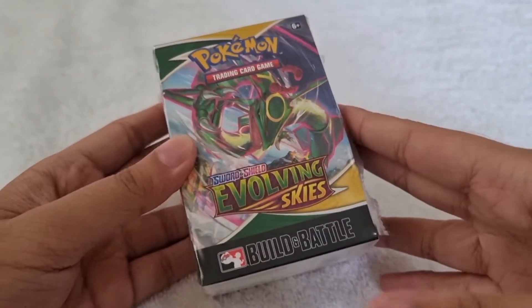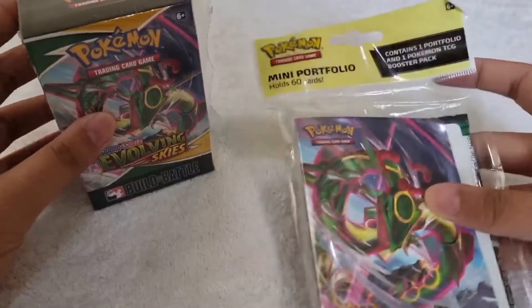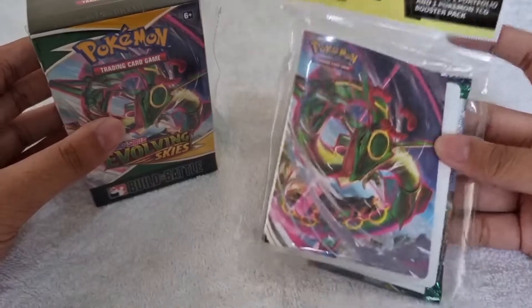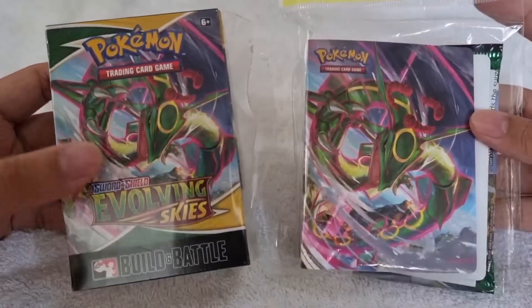Hi guys, it's Louie here and welcome back to my channel. If you're new to this channel, you may want to click this watermark to subscribe. For today's video, we will be opening up two products: the first one is the Pokemon Trading Card Game Sword and Shield Evolving Skies Build and Battle Box, and the second one is the Pokemon Trading Card Game Sword and Shield Evolving Skies Mini Portfolio.